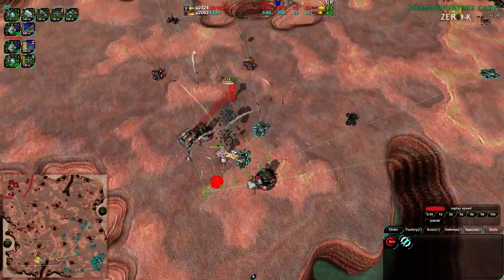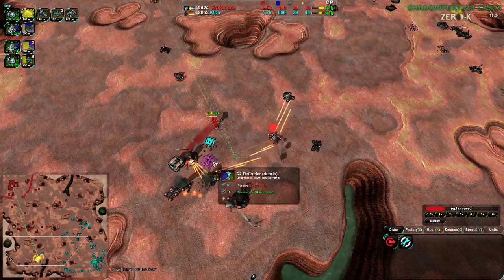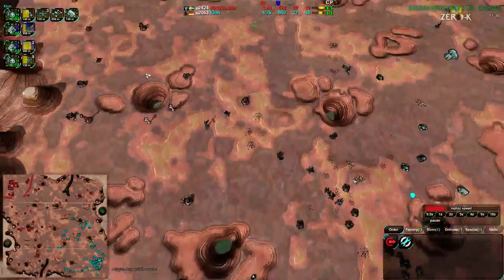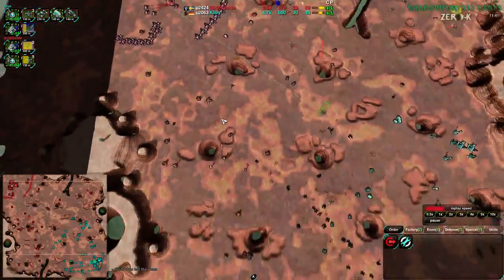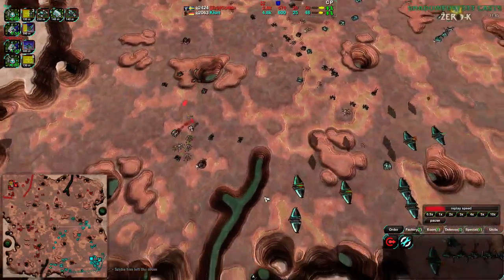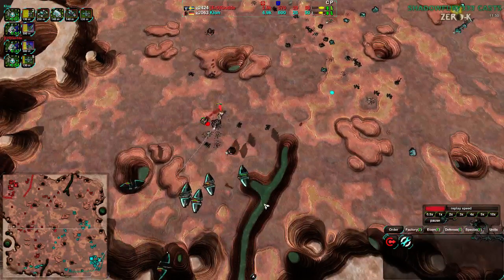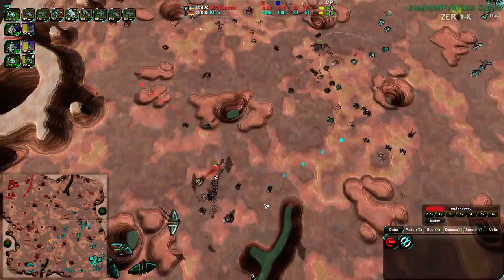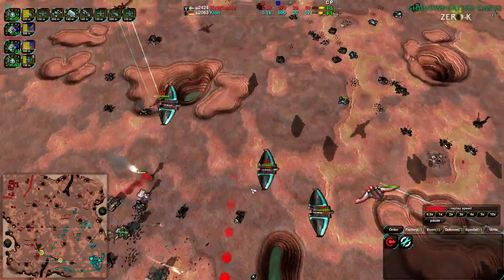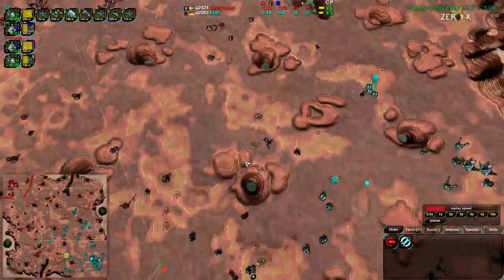Over to the southwest, Scorchers are coming in for Kloon harassing again — Kloon is being relentless with this harassment. Gorda is spread out and has gone for an air switch, building Hawks to take out those Ravens. But the Ravens have really done their job. The two jobs of a Raven in the metagame are basically: kill the commander, and kill a bunch of metal extractors. If you know your opponent has no anti-air, also kill the caretakers and the factory.